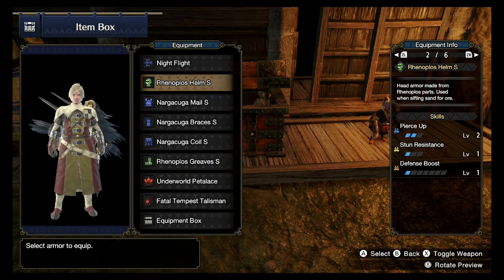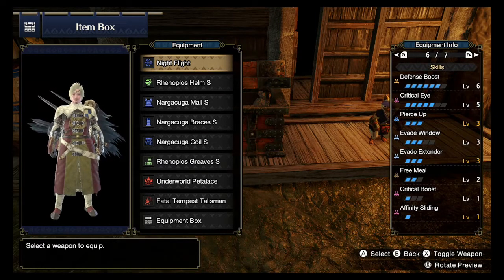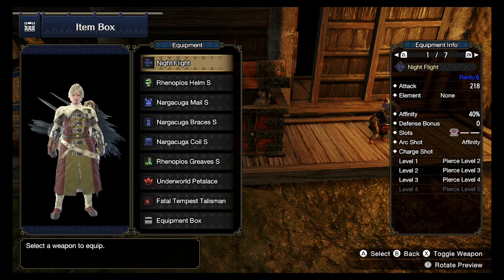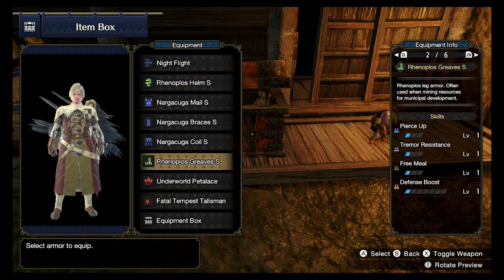The reason for it is they have Piercing Shot. Nargacuga's charge shot — all 3 of its shots are straight piercing. It does nothing but piercing damage from head to tail. So I was like, why not increase the raw damage? I went with Piercing Shot as the priority. The head piece gives 2 and the greaves give 1, so you get Piercing Shot 3, which is maxed out.